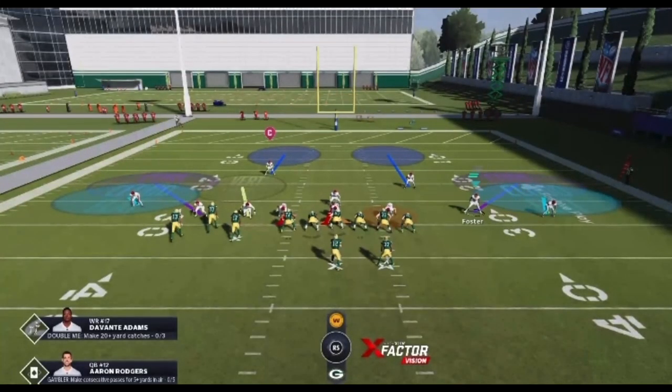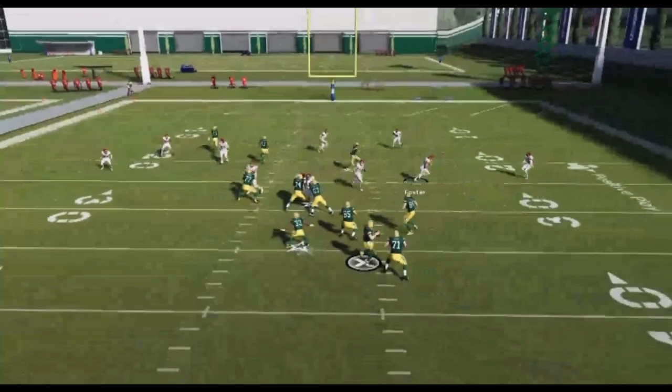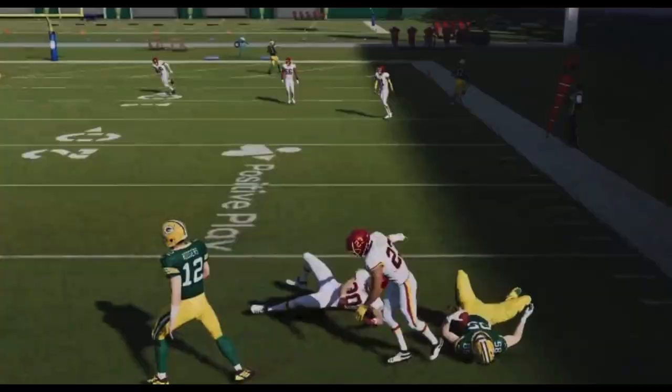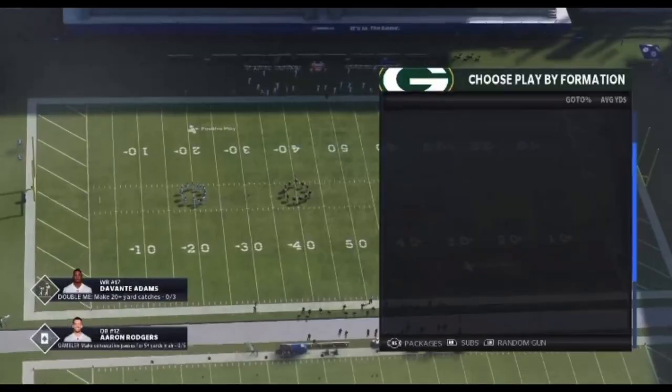To a flat over here — you have to have high zone on this linebacker too, by the way. It can't just be like an 80-zone linebacker; it has to be someone good. Nickel 335 wide is in Giants, it's in 4-6, it's in most playbooks.